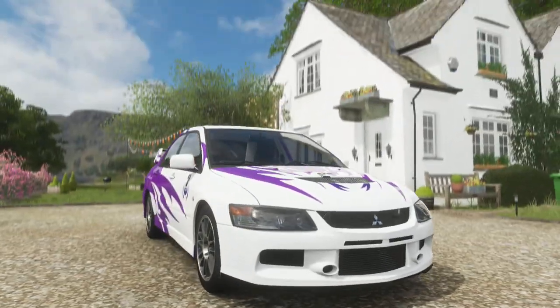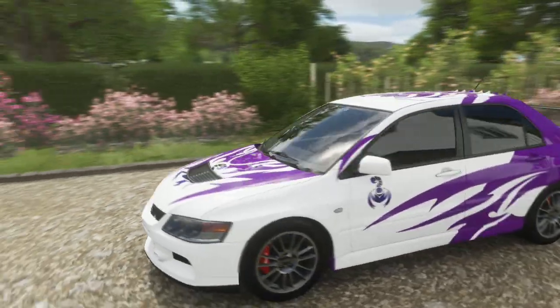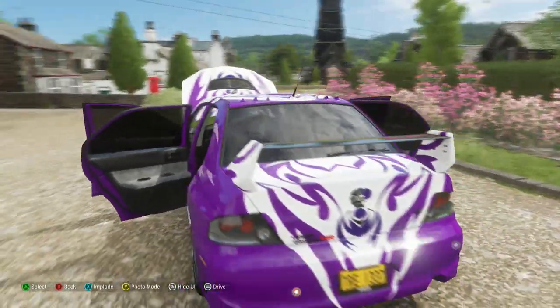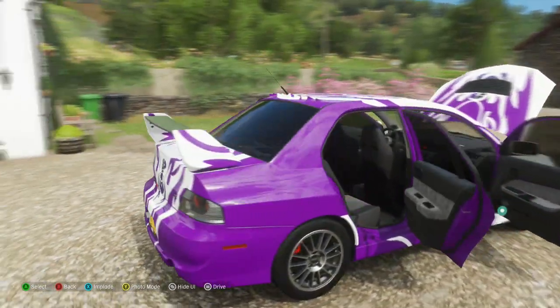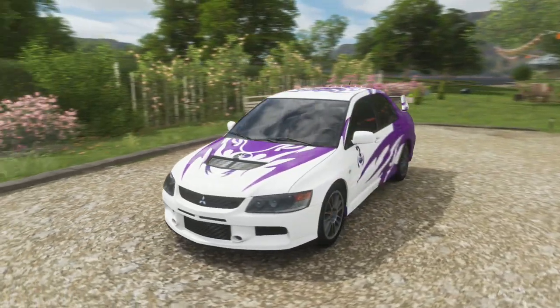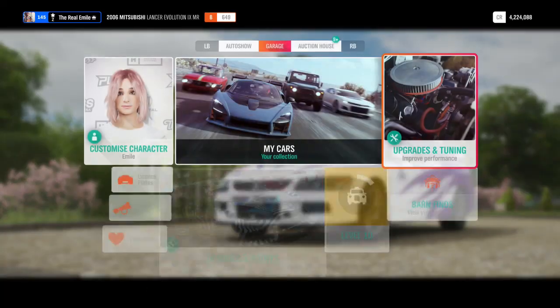Of course, we've had plenty of Subaru Imprezas. This is the alternative to the Impreza, and in my opinion, not quite as good. But I still do like the Mitsubishi Evos quite a lot, especially the 3, 6, and 9. The Evo 9 you can see here in the absolutely exquisite Scorpion's livery from Need for Speed Carbon.